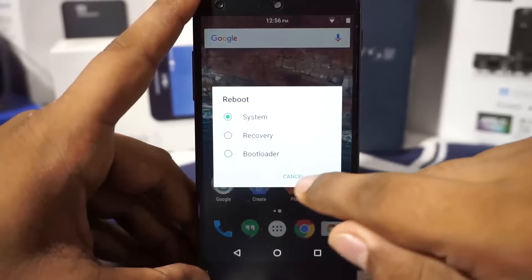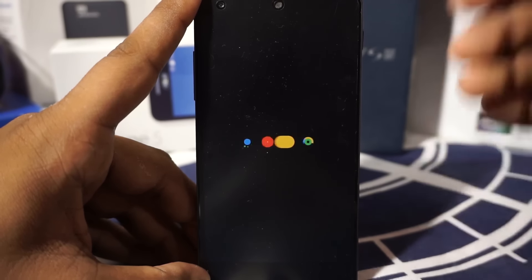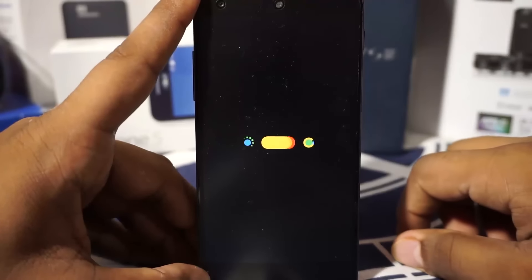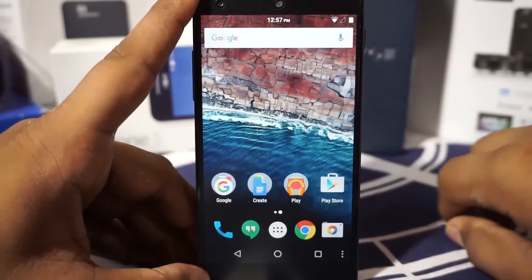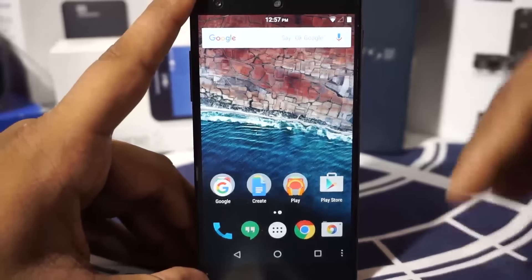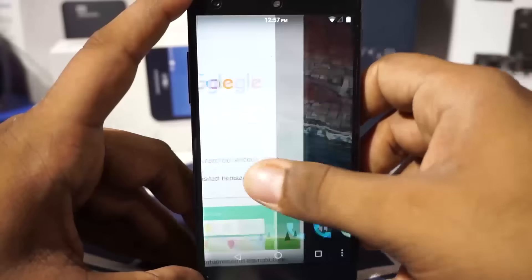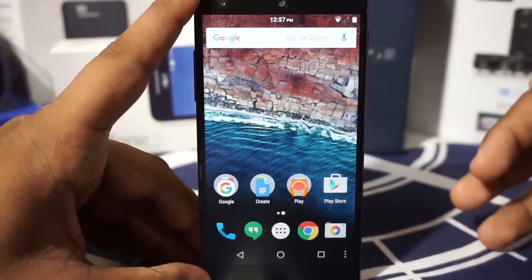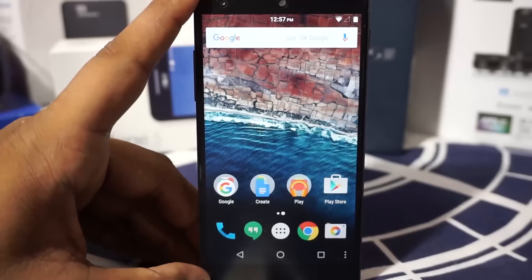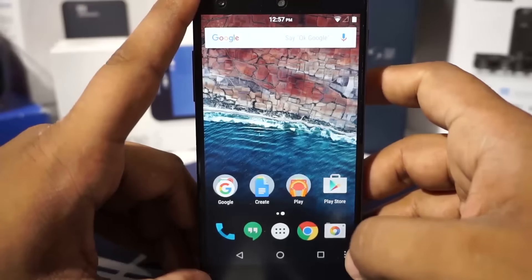Let me show you the boot animation, which is a standard Marshmallow boot animation and is really really smooth. In my opinion, this is the most stable, full-featured Marshmallow ROM available for the Nexus 5 right now — I have actually looked into a lot of Marshmallow ROMs. I hope you guys liked the video — please share, subscribe, and like if you found it useful. See you guys next time, bye.